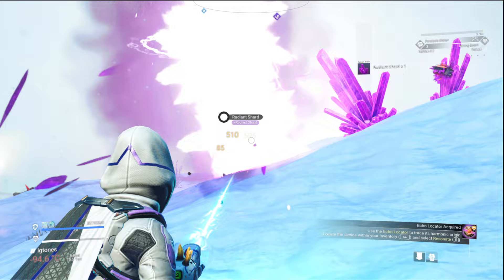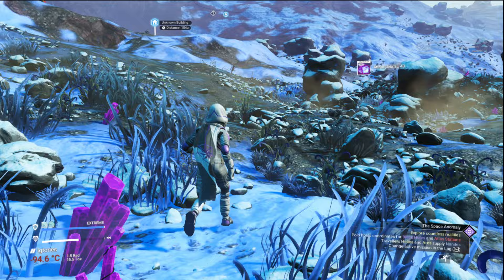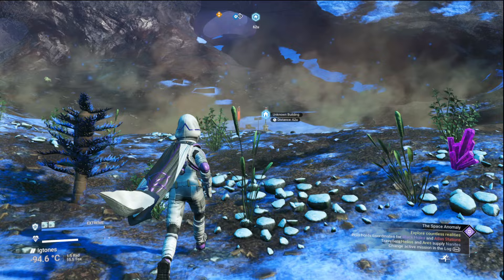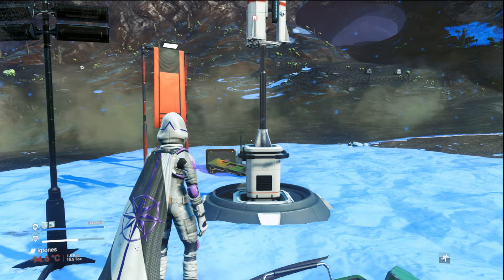Let's see if there's some radiant shards in here. Some of them were Atlantidium. We need quite a bit of Atlantidium for the actual autophages, because they have missions that they ask you to do - they ask you to collect stuff, and I think Atlantidium is one of those things.